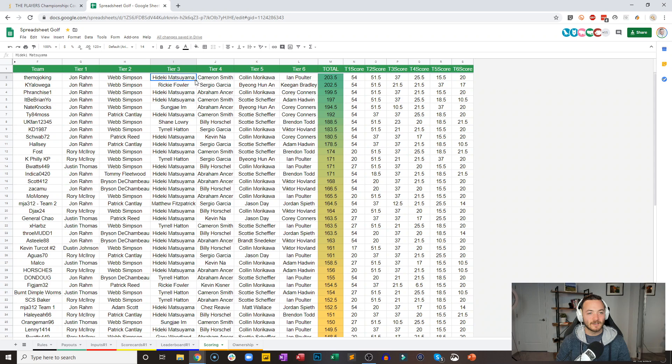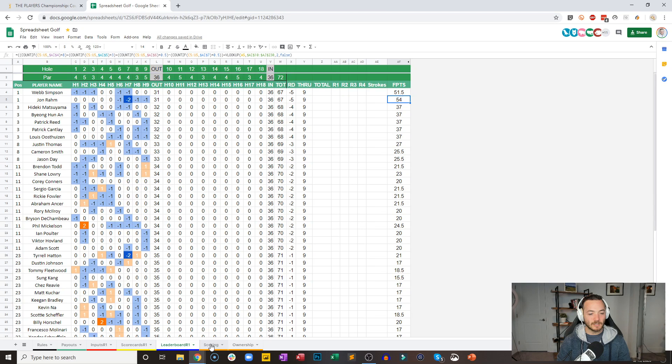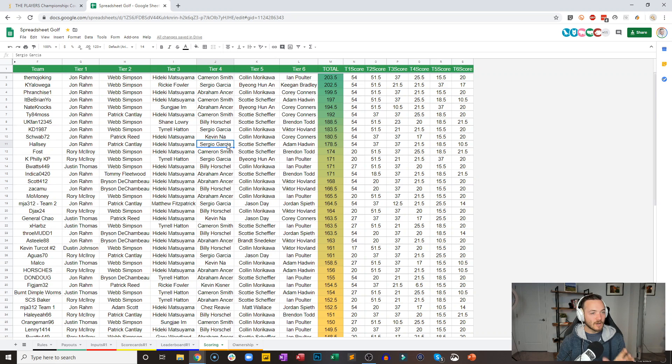So here's what I'm going to do: I'm just going to take a quick second, grab a little drink of water. I'll leave the standings up for a second. If you have questions or comments, throw them in the chat. If you want to talk about the model or talk about the standings or anything like that — throw it in the chat. We'll take like a two-minute breather here and then we'll start the back nine and go from there.